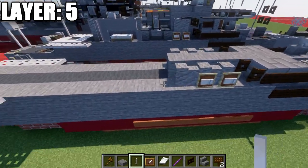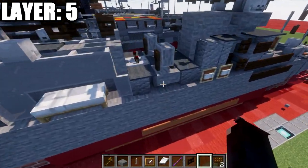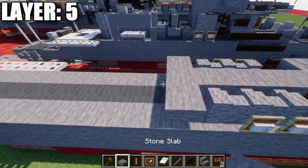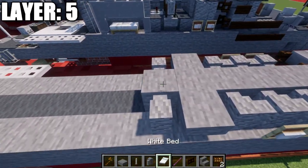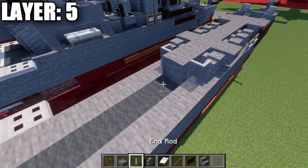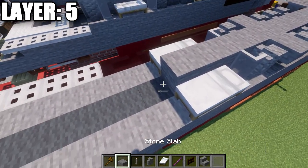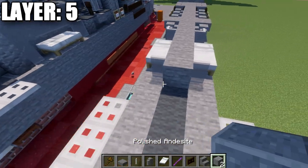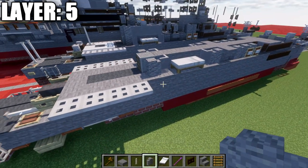Place down a stone block in the center, and then stone upside-down stairs to both sides of that stone block. Place down another stone block followed by an andesite wall to both sides. Then another stone block with a light gray stained glass pane to both sides. Then two more stone blocks, as well as a white bed to both sides. Then a stone block in the middle, followed by a light gray stained glass pane to both sides. Place down a polished andesite block in the center, a ladder coming off that block, and then an andesite wall to both sides.